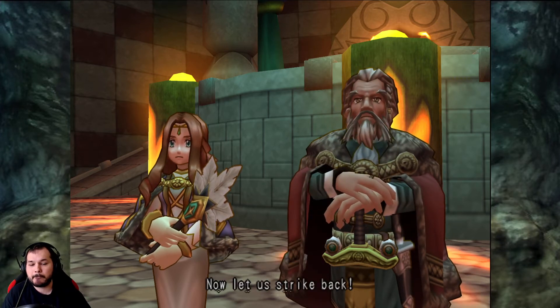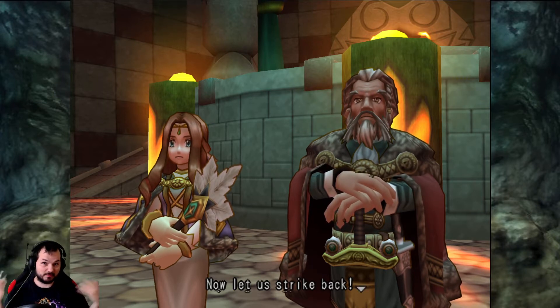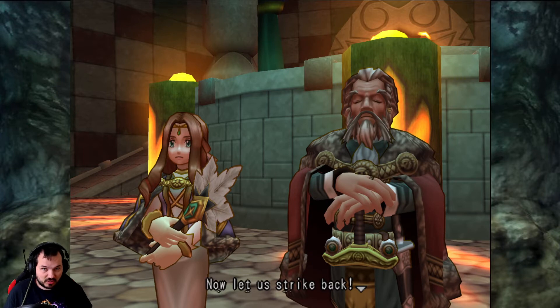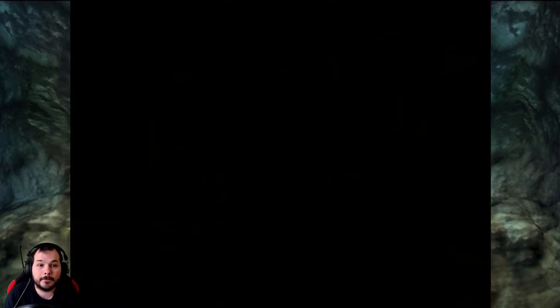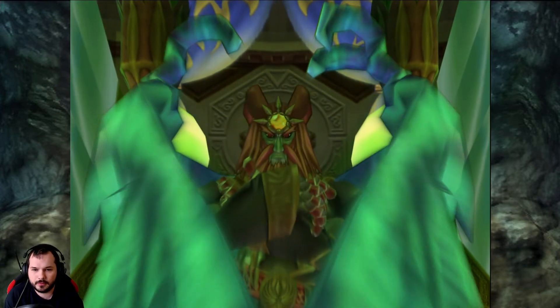Now let us strike back — him and Monica. They are two, just saying. Yes, he is the one with two different time blood things, but she also helped quite a bit, as well as everyone else. But okay — Max is the one. Of course.